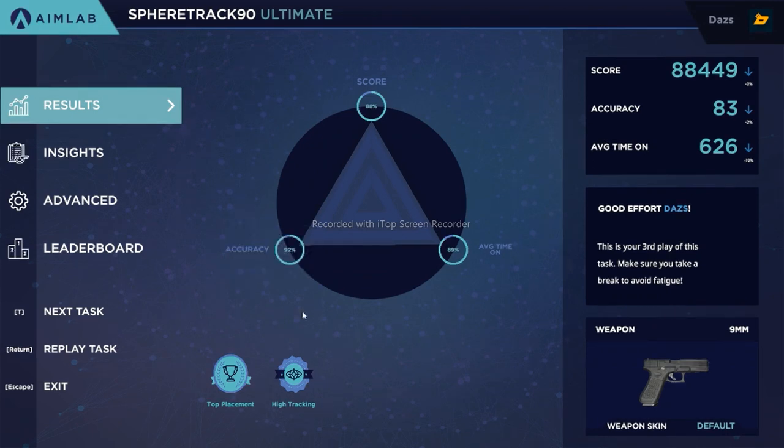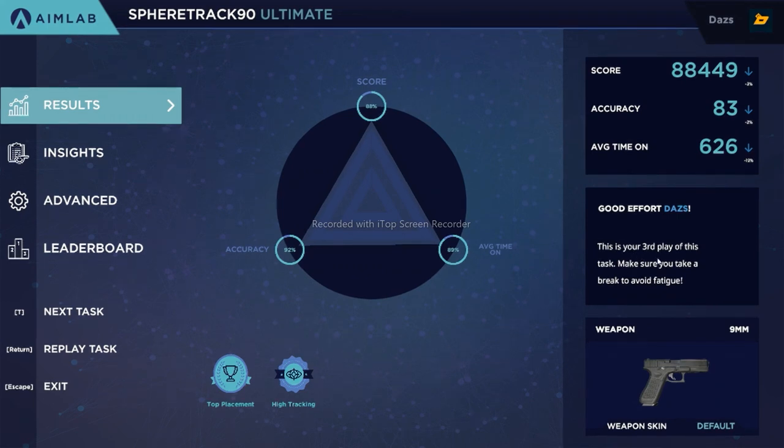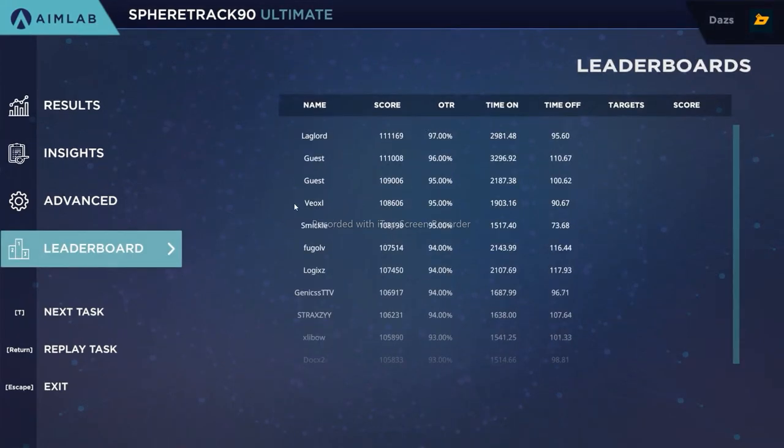In certain games you might need to expand upon that — Sphere Track 90 will get you used to that muscle control. Even as we saw there, I put mine on practice quite a bit; I don't log a ton of my scores. So this says third play of this task — if you feel nervous about getting on the leaderboard, you can always click on it and avoid putting this task on the leaderboard. Maybe there are scenarios you play less, but one of the coming ones is one of my favorites — I think I have over 50 attempts. I really enjoy it specifically because it really hones in on my aim.